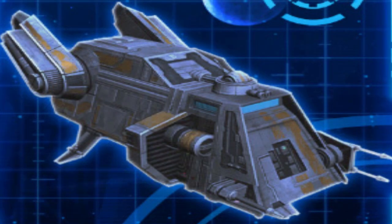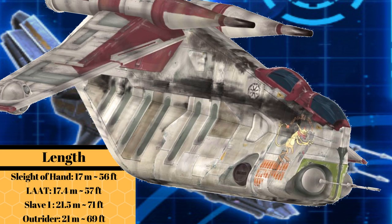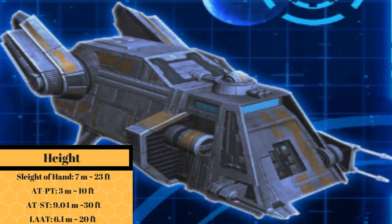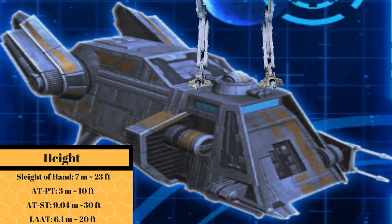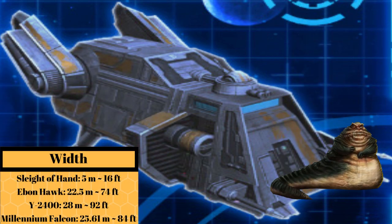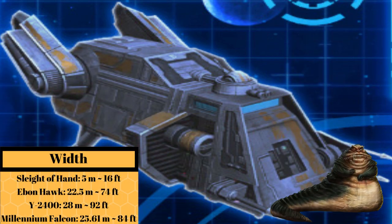Its cost is unknown, but at a length of 17 meters, or 56 feet, it was about as long as the LAAT gunship. And when these rear engines were at their highest point, it was around 7 meters, or 23 feet tall — about a Wookiee shorter than an AT-ST. And at 5 meters, or 16 feet wide, it was just over one hut across.